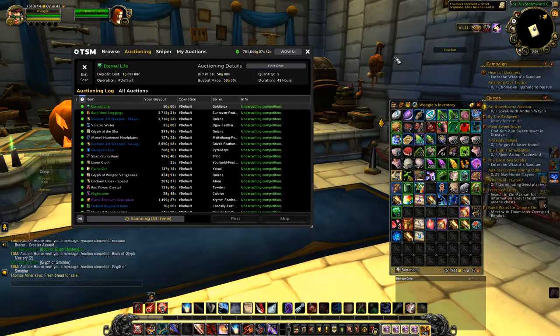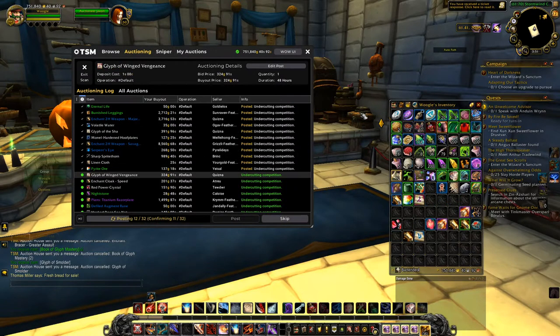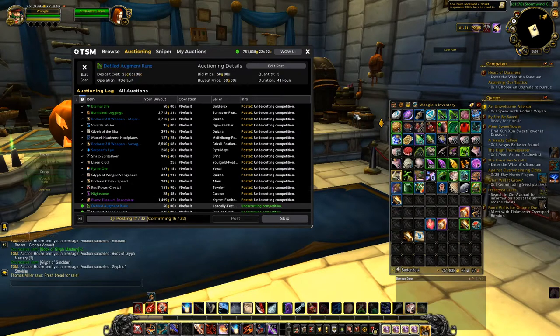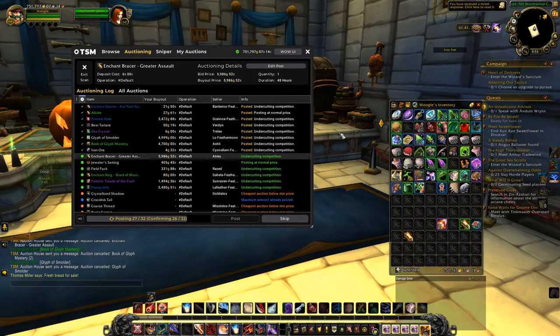Gathered materials aren't the highest gold per item, but they're big sellers. Number two: crafted items. Depending on the item, it could take a long time to sell or could be gone within the day. If you find something that sells a lot quickly at lower profit margins, it's worth investing more into these as they actually sell. Some items appear to be high profit but are slow burners.